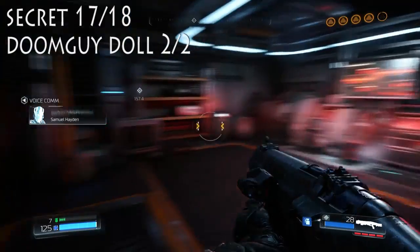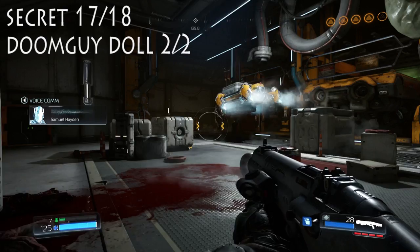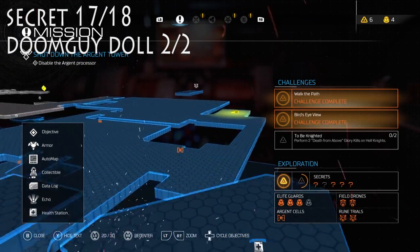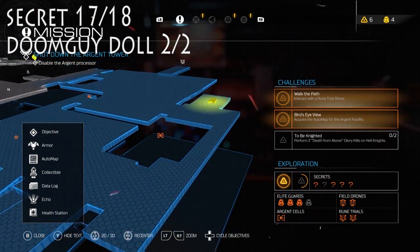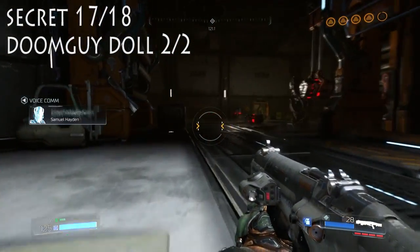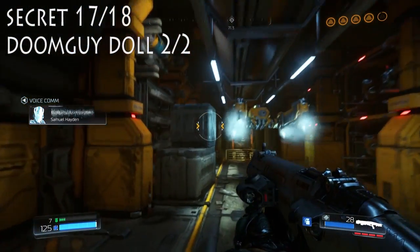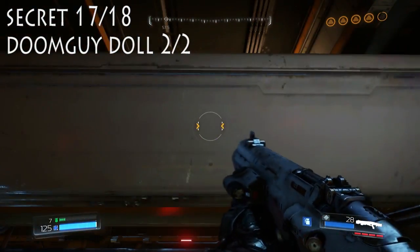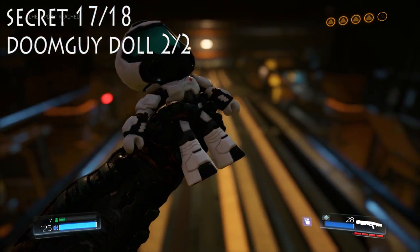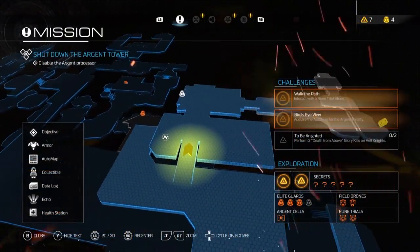Secret 17 — our second Doomguy doll. This is actually the Argent Energy thing that I told you about the first time. Once you destroy it, that box will actually fly away, which is how you get to the collectible. I just did it right now because I kind of lost track. We fall down into this hole, and there's actually a box right there that we can jump up on, and then we turn and jump onto this little catwalk, and there is our Doomguy doll right there. Our second and final one — he's a pretty cool guy. He looks like a spacesuit man, like Buzz Lightyear.